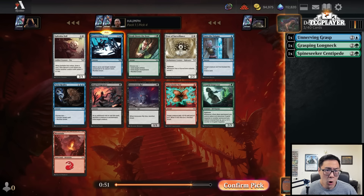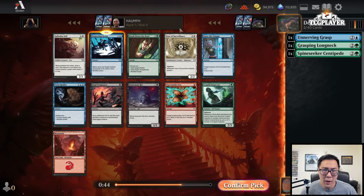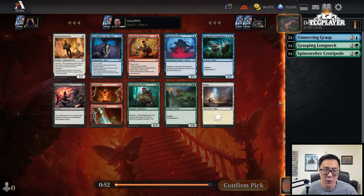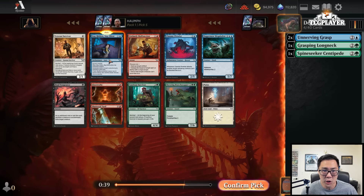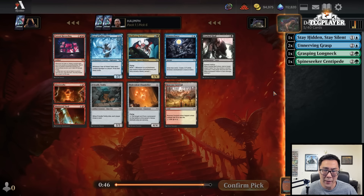That's a fourth pick Unnerving Grasp — hopefully that's a sign that blue is open. That's a fourth pick Split-Skin Doll, and I also really like Fear of Surveillance, but definitely taking the Unnerving Grasp, noting that I am seeing some of these white cards. I also like Breakdown the Door a fair amount. A fifth pick Stay Hidden, Stay Silent — absolutely love that. There's also a Glassworks Shattered Yard, Veteran Survivor, and a Final Vengeance, but Stay Hidden Stay Silent is premium removal.